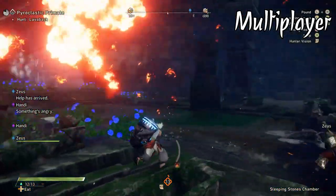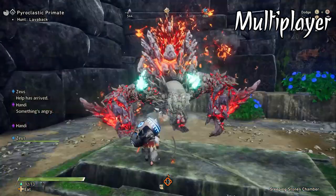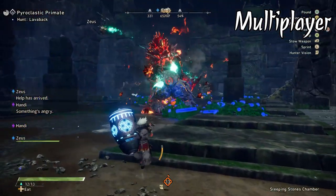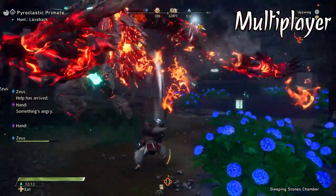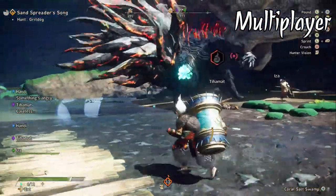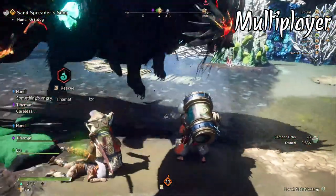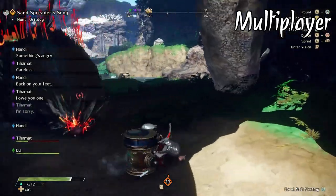Multiplayer hunts have been running swimmingly. I've had zero issues finding sessions, joining, or hosting myself, and as far as disconnecting I haven't had a single disconnect yet. Even other people in the session I haven't seen anybody disconnect, so it's been going great — and you can obviously see the benefit of cross play immediately. Hunting with three people max is different but it actually feels good and it's a nice balance of aggro share between the hunters and the Kemono.